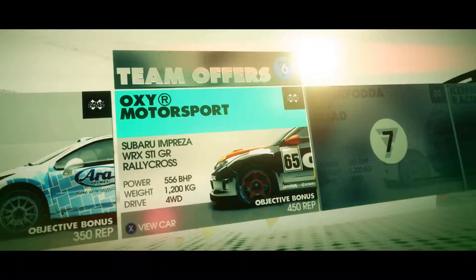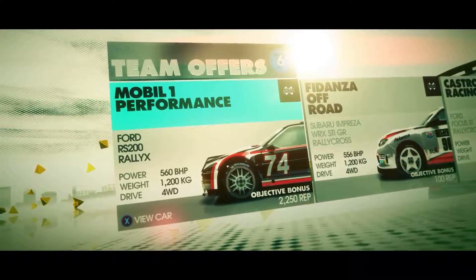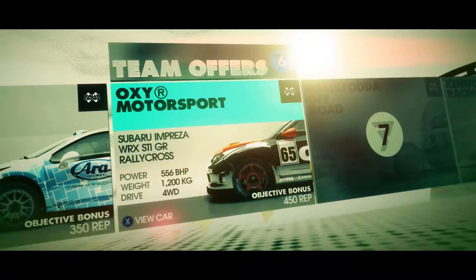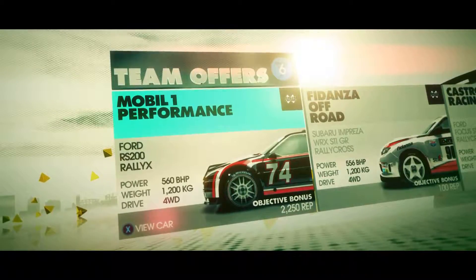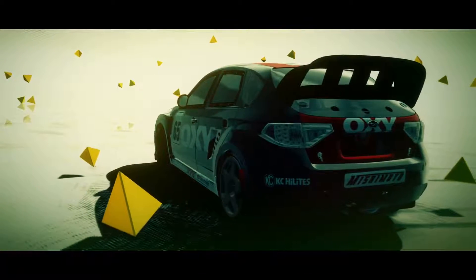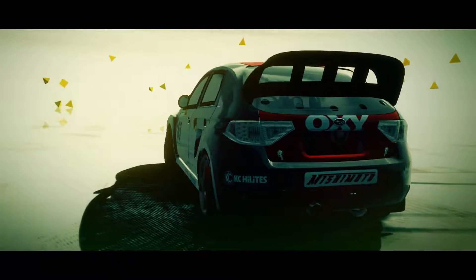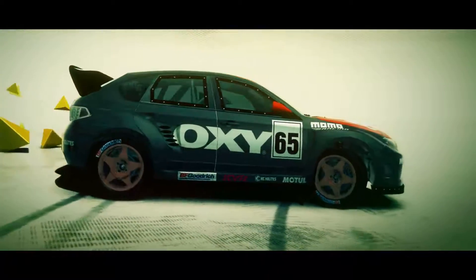555 versus 556 for the same weight puts one car ahead, and this one is 560 at 1200. There's more to this than what meets the eye — down at the lower right-hand corner there's an objective bonus. The Subaru Impreza N13 rallycross is a more powerful version of its rally counterpart, with over 550 brake horsepower from the boxer engine and a chassis tuned for circuit racing. The Impreza is a formidable package.